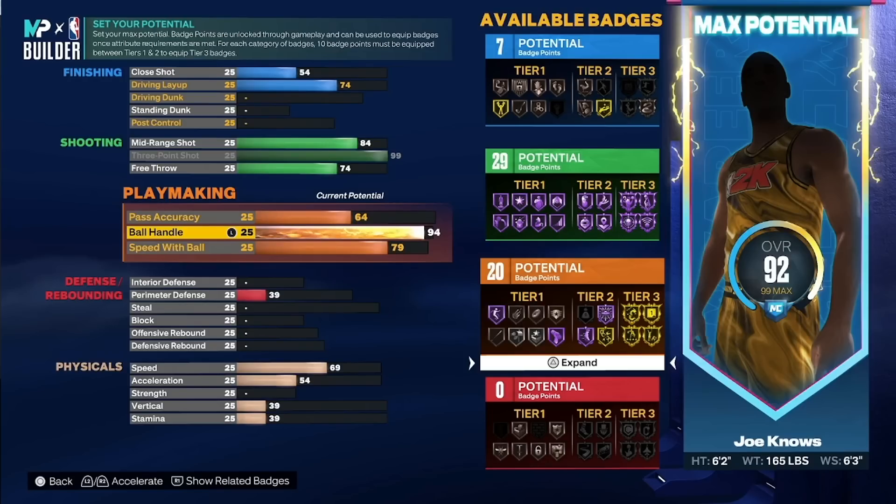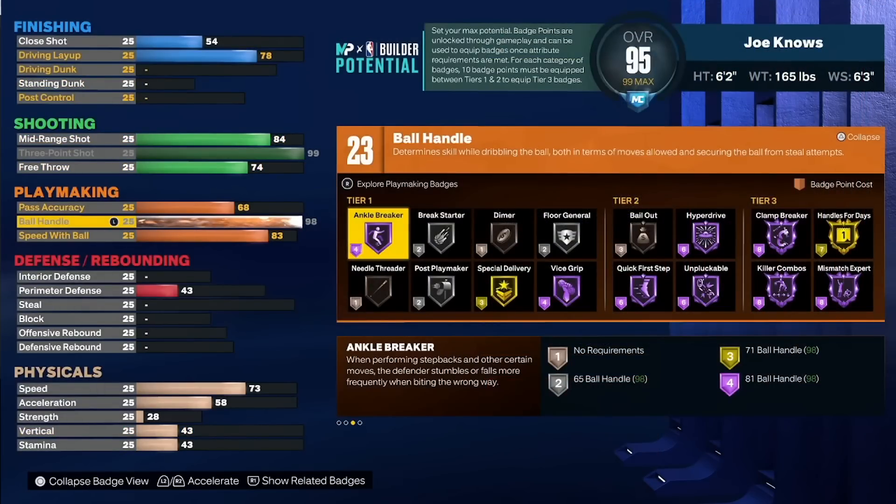You're going to have quick first step hall of fame, which is only a tier two badge, and you see that you have 20 badge points. On my build, you'll probably have around 23 to 26, because I'm going to make pass accuracy and speed with ball higher. So let me show you the playmaking badges. The most important tier three one is going to be handles for days, and tier two, obviously quick first step.